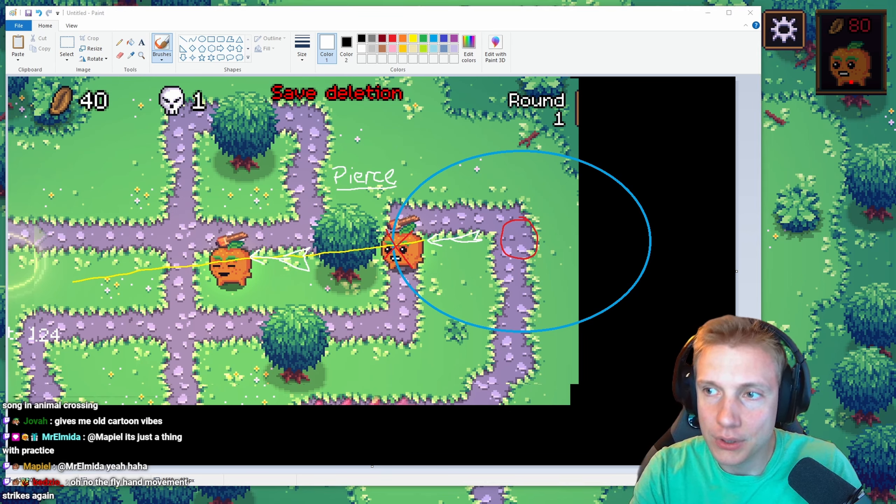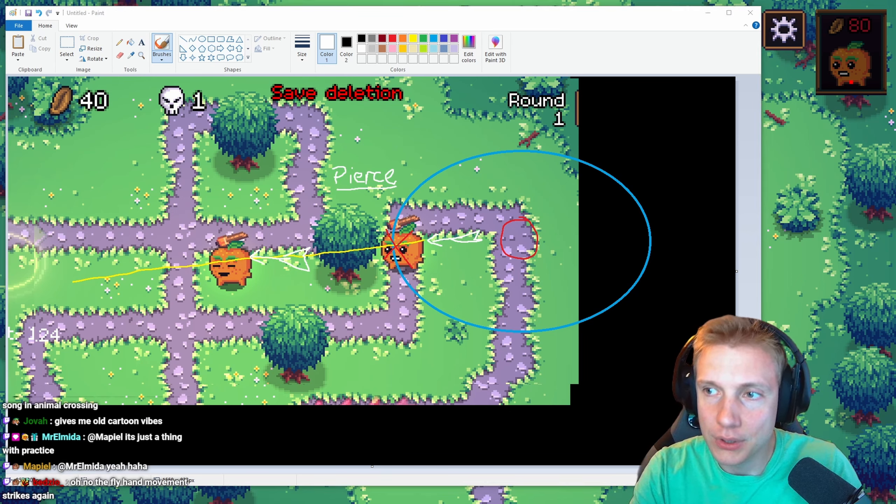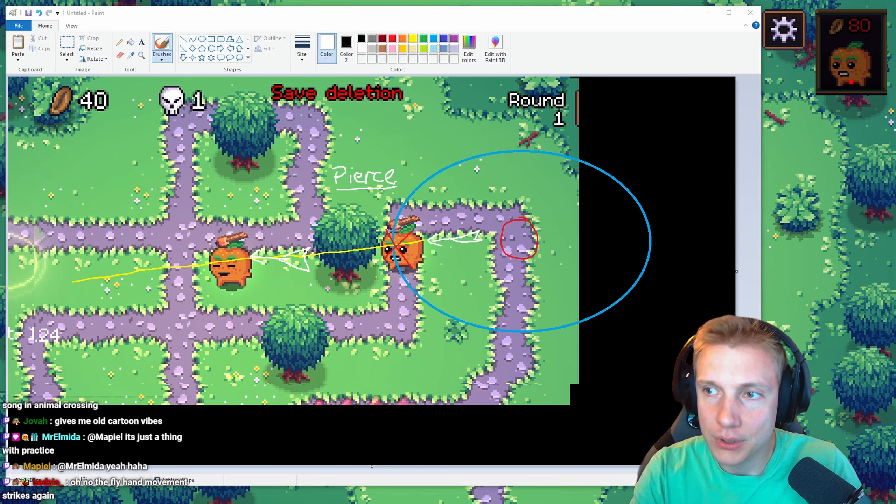It basically flew through the tree. I wanted to test this in Bloons. I know you guys are telling me to use different examples, but I think Bloons is the best thing to look at for this. How does Bloons handle pierce?